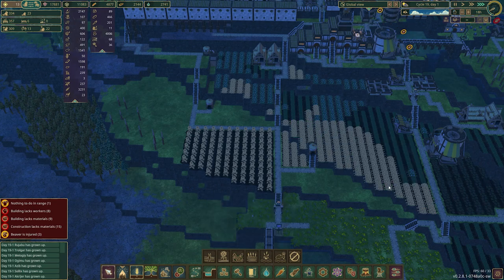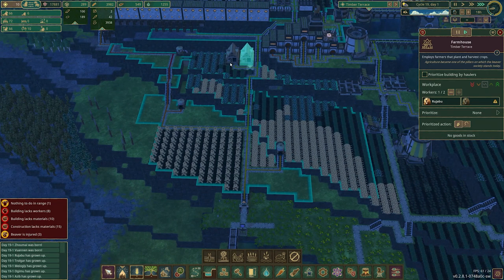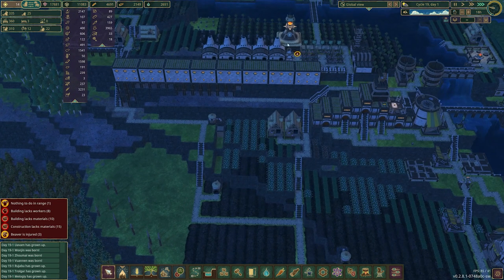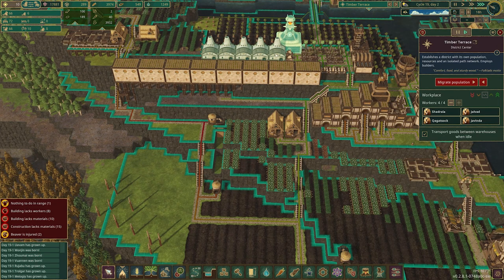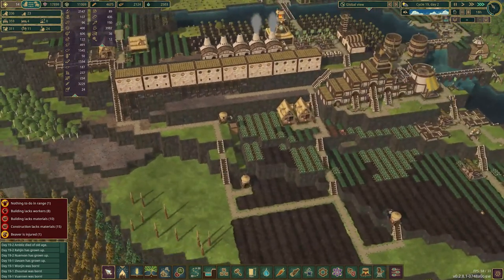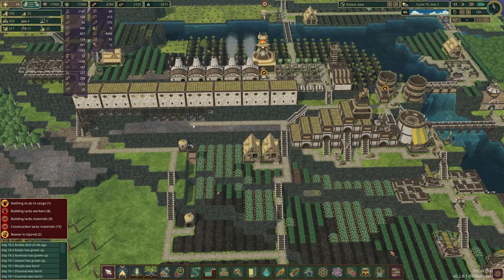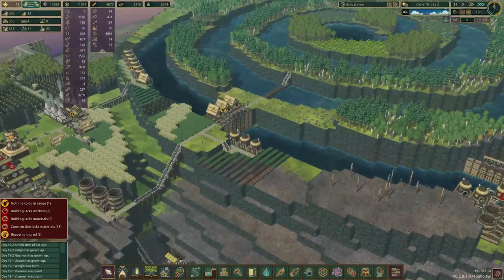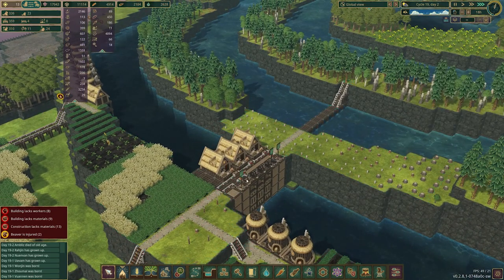We could do one more — some sunflowers there. You never have too many potatoes — this is just going to be all potatoes all the time. This area back here I think we can probably make sunflowers again. We actually have room for 10 more workers but we don't have enough housing. We could support it if I built more lodges, but I'm not going to attempt that just yet.